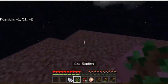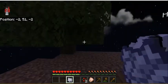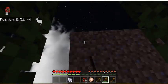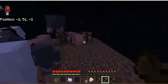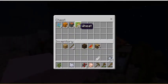Bone meal, bone, bone — guys, I grew a tree! I actually managed to grow it. We don't want the saplings to fall off — I should put this in a better place. I've got some more wood; I'm just gonna put some wood in the chest. I got a birch sapling and an oak sapling.